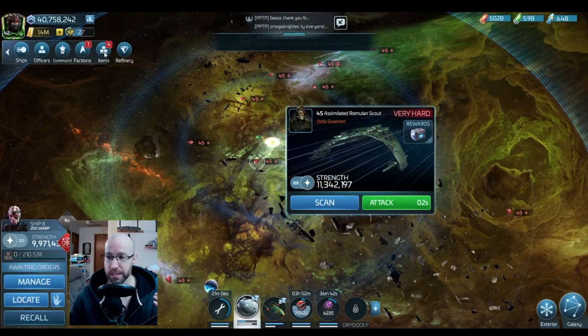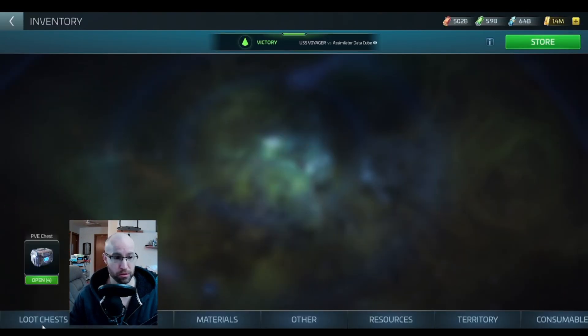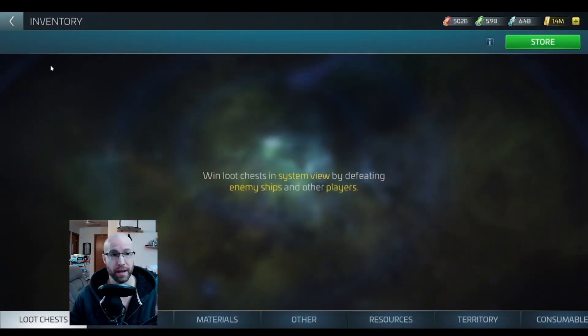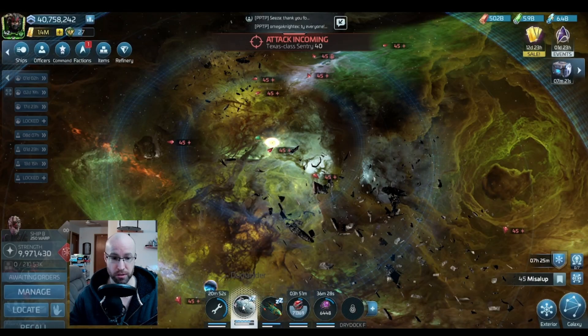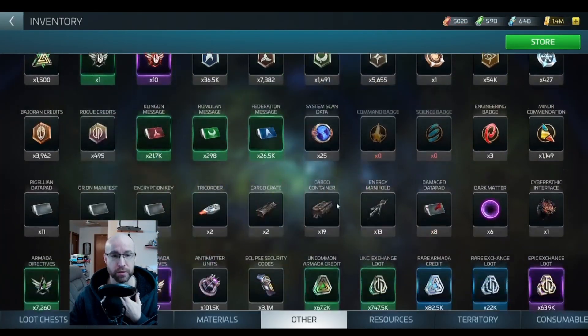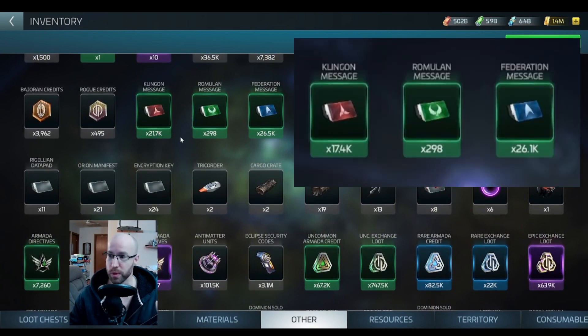Now you won't see this drop appear in your normal loot chest, but what I showed you is what you get. So it's not there, and it won't show up in your inventory either — your ship still shows zero. But you got it. So we go to the screen on items, then 'other', and there it is. Klingon messages just went up a lot.